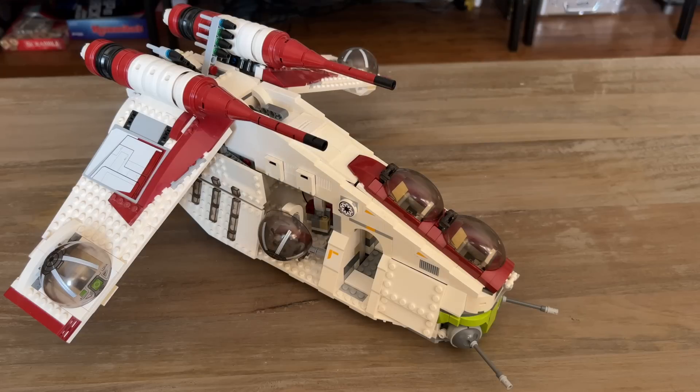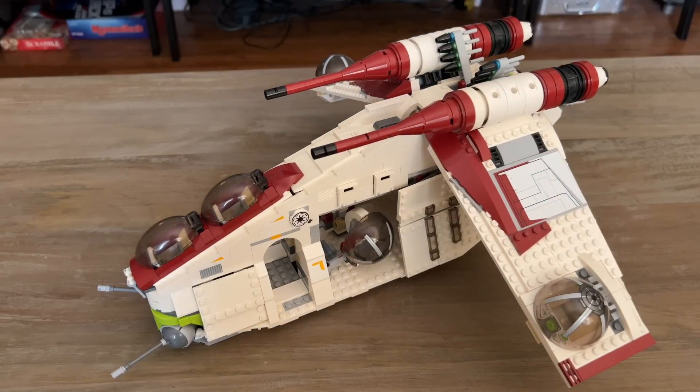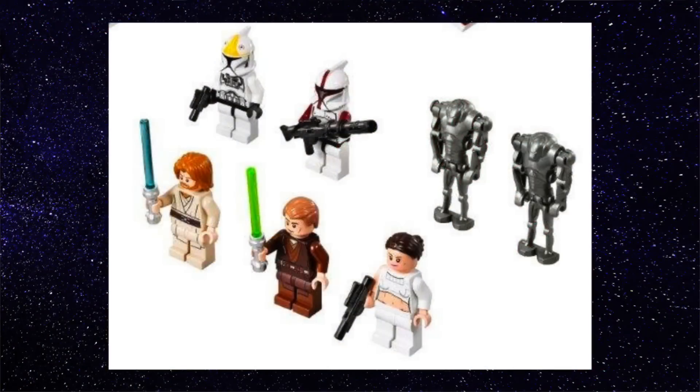Now we're to what a lot of people will consider the GOAT, and that is the 2013 version. Why is this one so great? Let's start with the minifigures. You got a lot of great minifigures, several of which ended up being exclusive. Not only did you get the red clone, but you got clone pilots for the first time with a gunship. You also got Episode 2 Obi-Wan, Anakin, and Padme, which is pretty insane to get all those main characters in one set. Overall, that just made this a totally desirable set as the years have gone by.